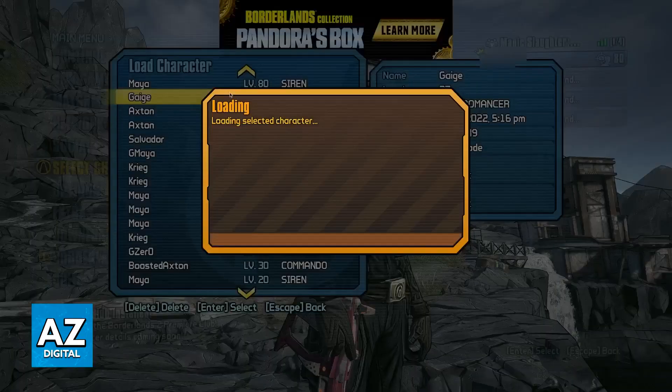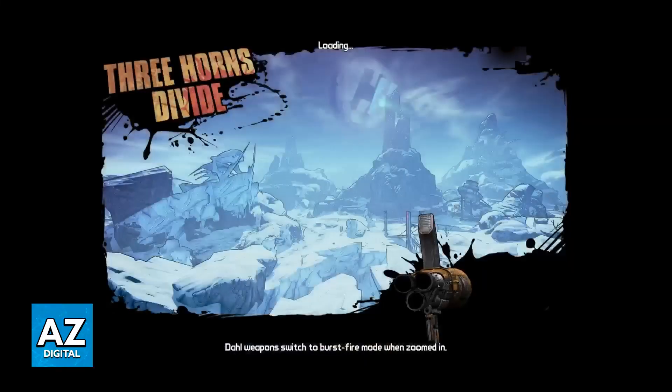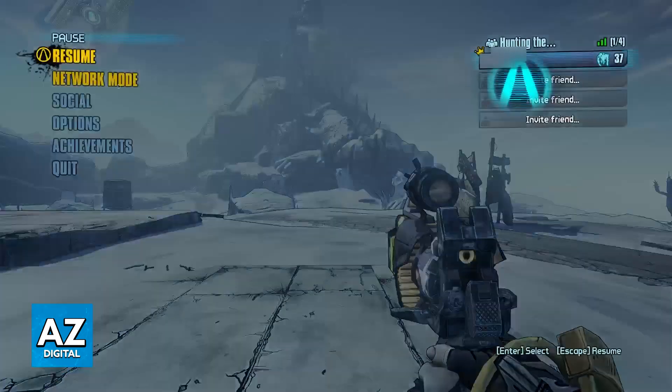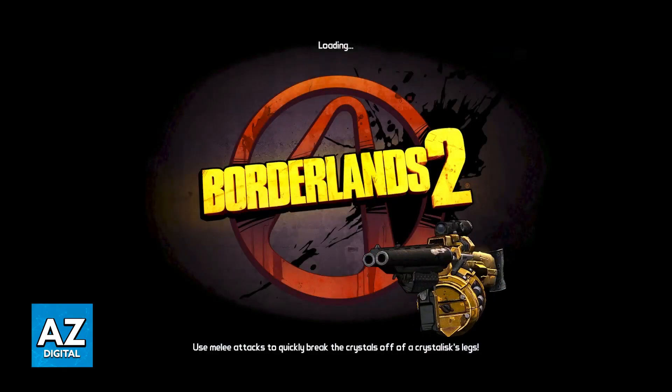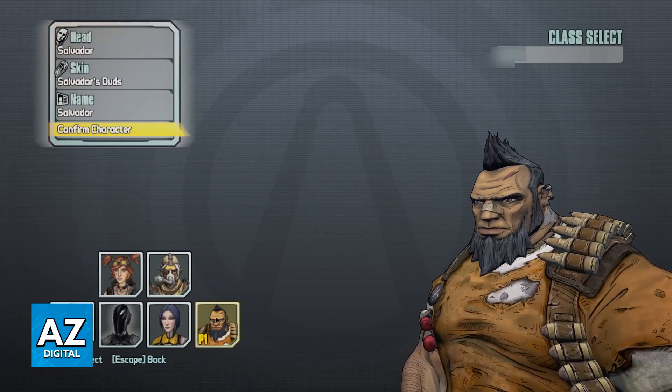Of course, if you have never created a new character before, you will be able to do so. But once you select any of the characters from the list, you can just go ahead and continue and start playing as a different character. If you need to create a new one, you can go back and select 'New Game,' which will guide you through the initial cutscenes and create a new save file for that character.